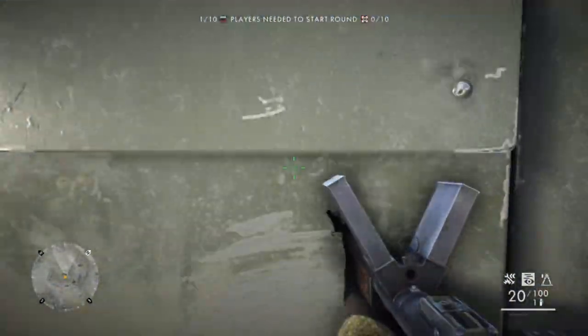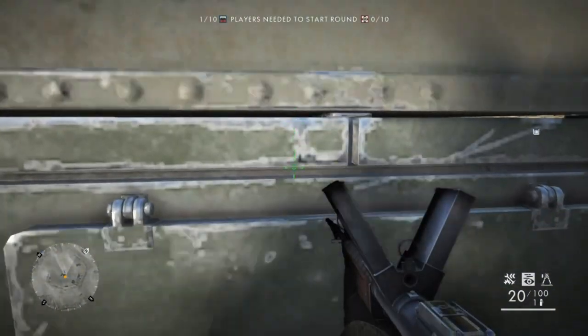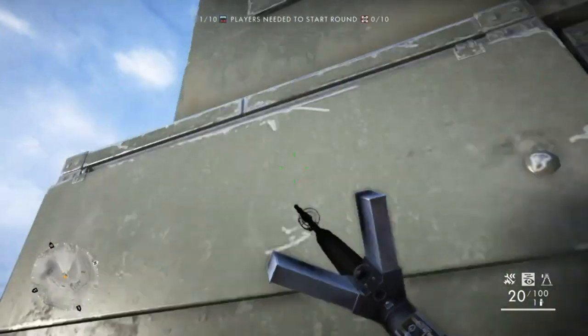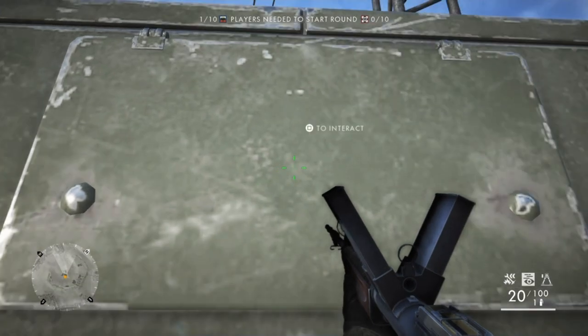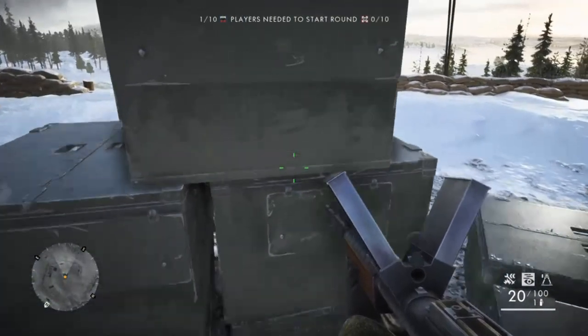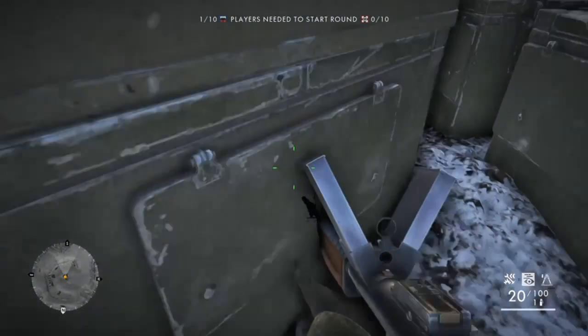Going round — they're not all facing the same way either — so just interact once with each one. Do the bottom one, the top one, and make sure you've done them all.